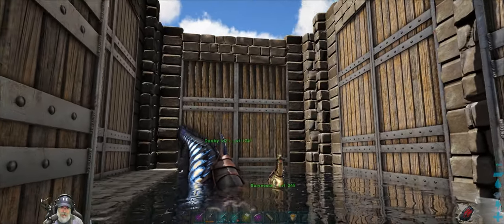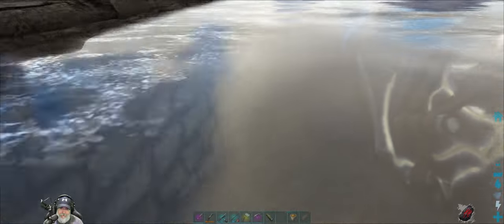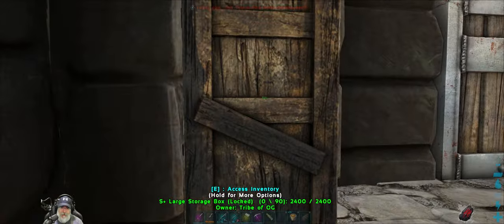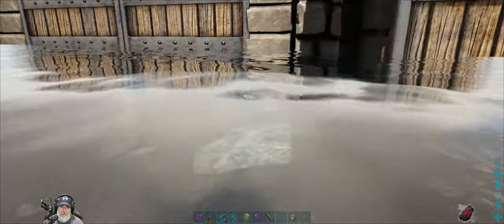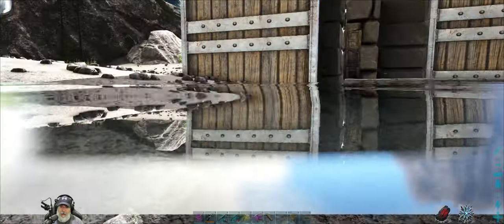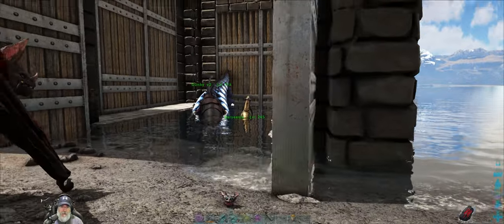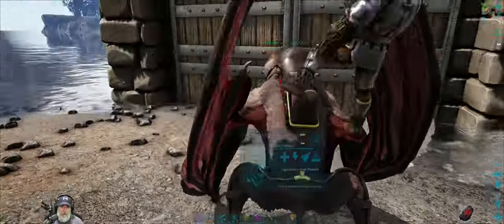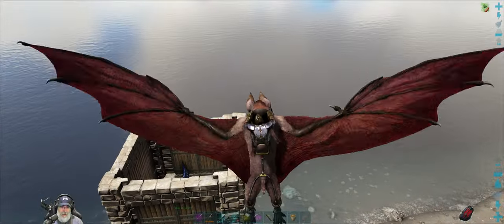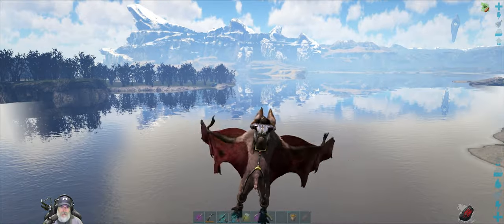I built a behemoth gate water pen as well - a little platform made out of stone foundations, a place to store stuff we bring in from the sea. I have a feeding trough over here with some fish and regular meat in it. That's pretty much where we are in terms of the ocean stuff. We'll continue to be on the lookout for more sea creatures as time goes on.